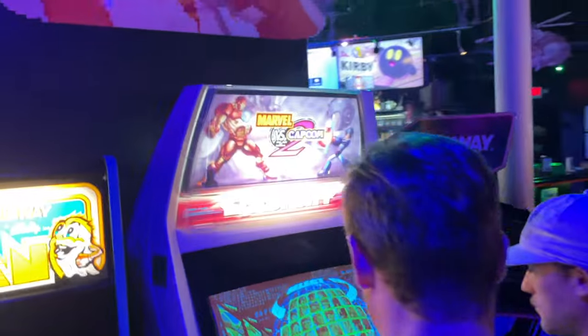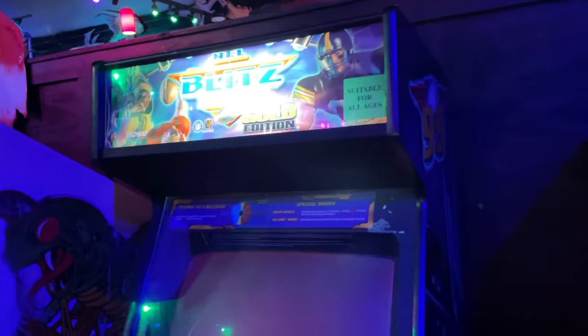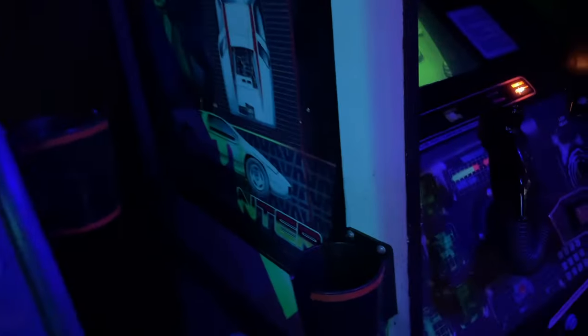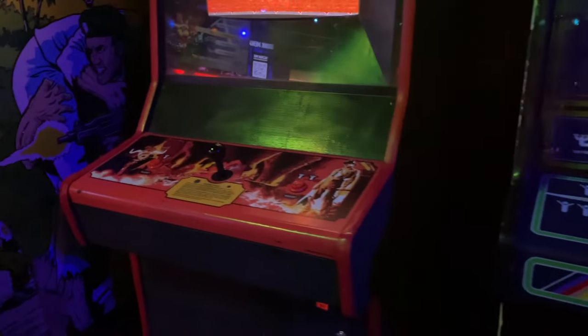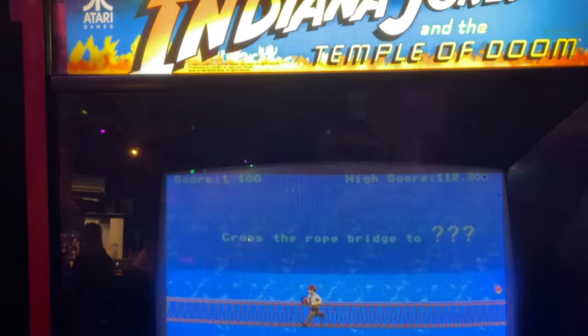Got a Marvel vs Capcom 2 in a Blast City cabinet — just like what we have back at the Starship. NFL Blitz 2000. They have cup holders kind of bolted right on the game, so no space wasted in between. Here's a Centipede.